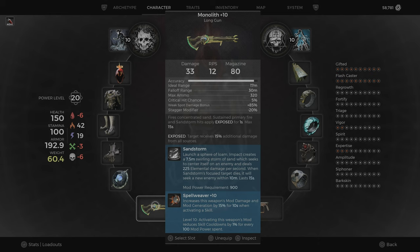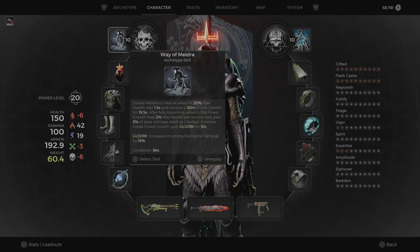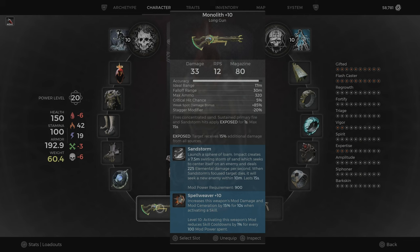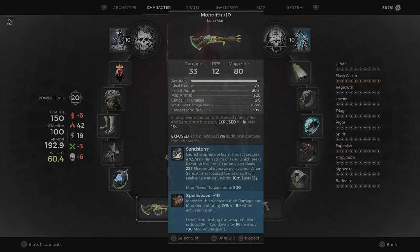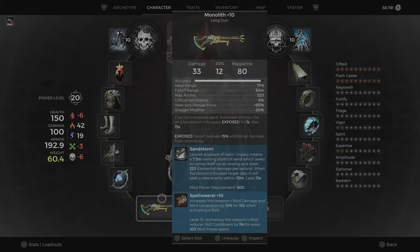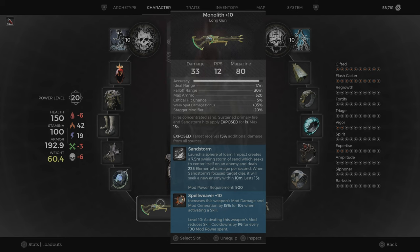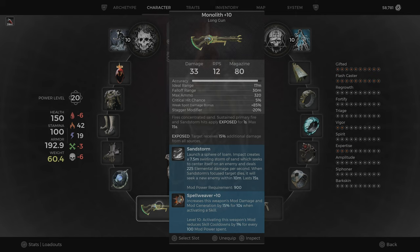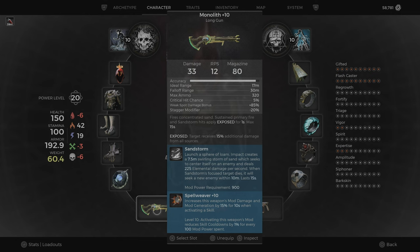I'm using the new Monolith Longren with the Sandstorm ability. You can put the Sandstorm down and it will apply Exposed on enemies, making them take 15% additional damage from all sources. So you quickly put out your Sandstorm, then use your skill, then go into Havoc Form and it does mad damage. I'm using the Spellweaver Mutator, which increases weapon mod damage and mod generation by 15% for 10 seconds when you activate a skill. Activating the weapon mod also reduces skill cooldowns by 1% for every 100 mod power spent. This mod costs 900, so you get 9% cooldown with this gun. It's a new mutator — I like it a lot.